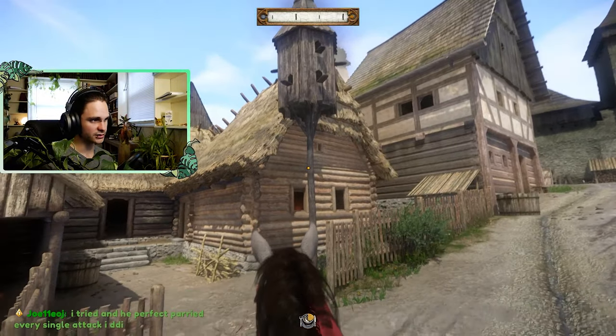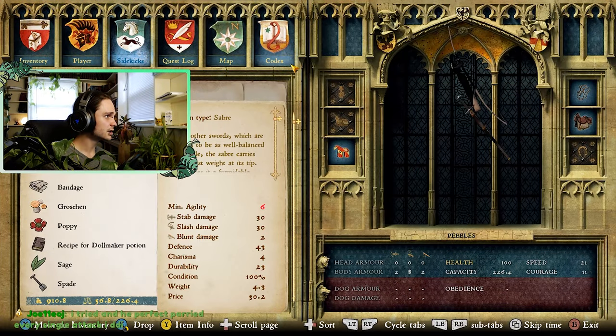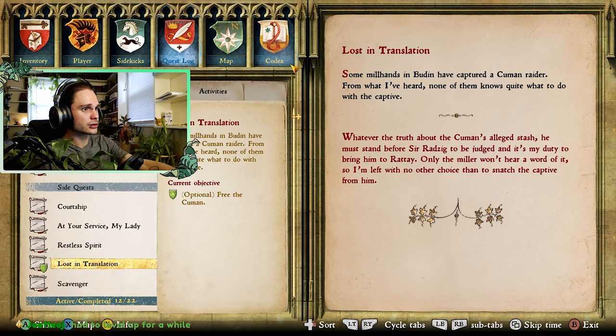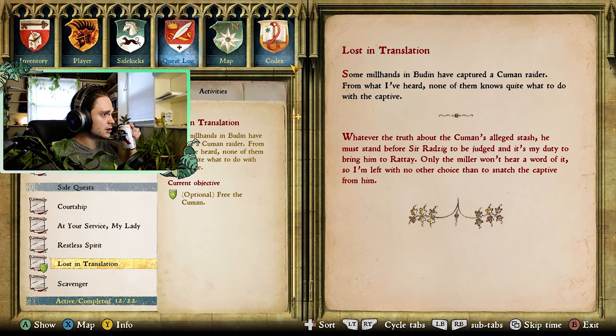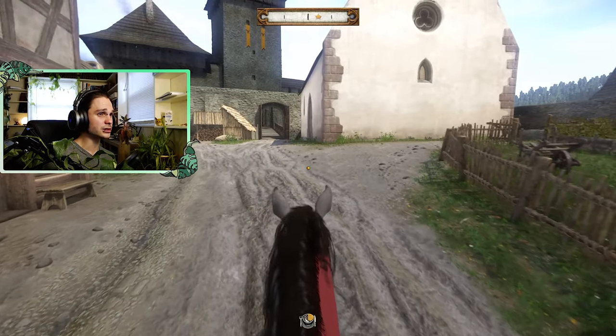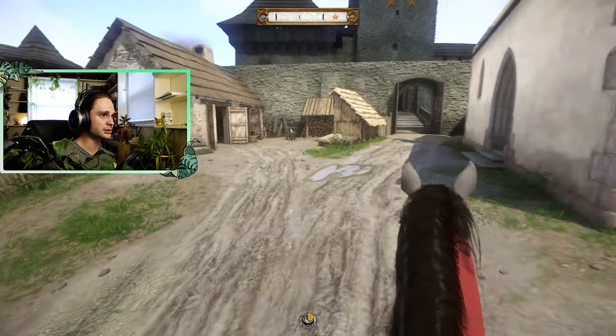We have a few more side quests and a little bit of time before my D&D thing tonight - we could potentially do one more. The truth about the Kuman's alleged stash - he must stand before Sir Radzik to be judged. It is my duty to bring him to justice, but the miller won't hear a word of it, so I'm left with no choice other than to snatch the captive from him. I think we could do that.